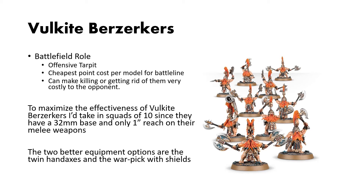In terms of equipment options, there are two thought processes. Twin handaxes are really good at dealing with lightly armoured infantry, because they're going to hit more often but won't have rend to get through armour. The warp picks with shields are great for medium to heavy armoured infantry, because you get mortal wound damage on the charge as well as the rend. I would never take twin handaxes with shield — you're not getting much out of it, there are better options.